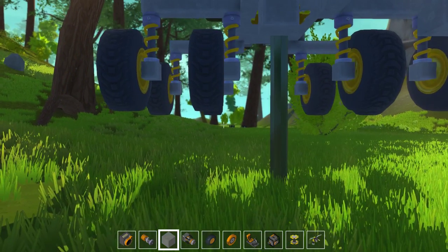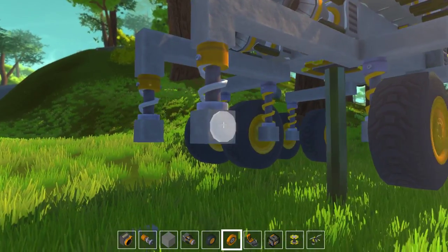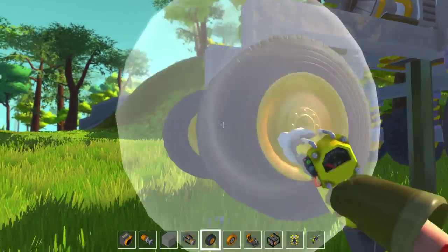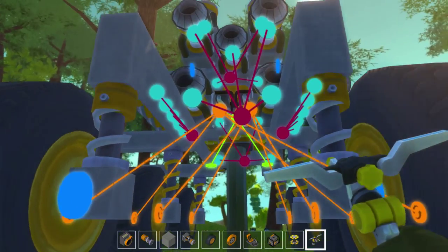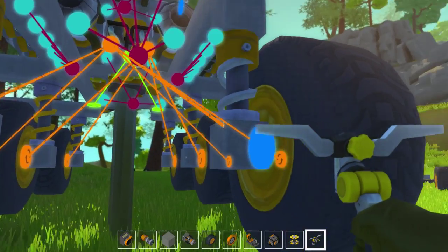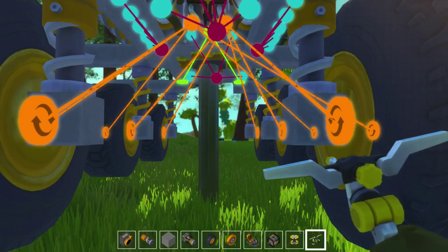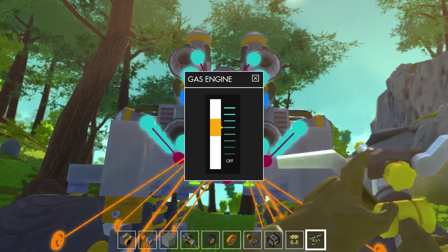Hopefully this still lines up right. Looks about right. Bearing, bearing. Not a block. There's wheels, wheels, wheels. Connect. Rotate. Connect. Already connected too much. Rotate. That one's going the right way. Now I believe we should have more stability on the back.